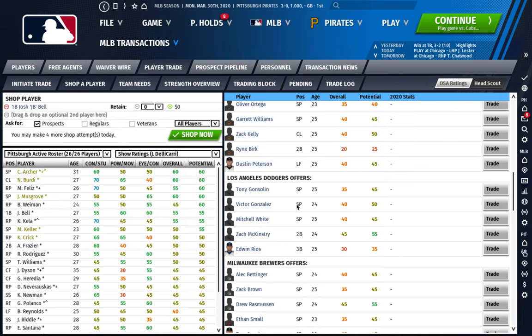My advice is to find the top three or four most interesting players from different teams, then fiddle around to find the best package. Don't just circle in on one team right away. Find the top three or four most interesting top prospects you want to build around, then decide which package is best. For this example, we've decided the Dodgers are our team and McKinstry is the best player available.